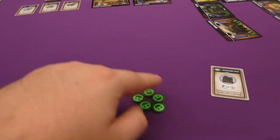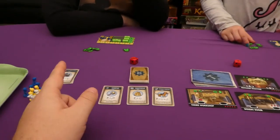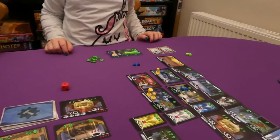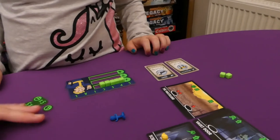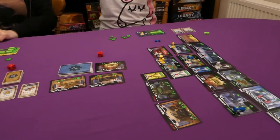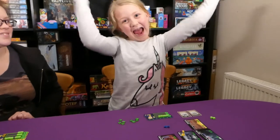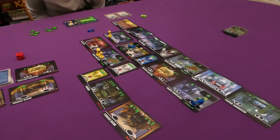For end-game scoring: we total up happiness tokens, then minus any creatures still on each player's floor. I have one creature so I lose a point, ending on four. Jade has none so she stays at eight. Jess has two creatures so she goes from 15 down to 13, then gains one more from her end-game pet card — bringing her to 14. Jess wins with 14, I end with four, Jade ends with eight. That's probably the quickest game of Fallout Shelter we've ever played — the monster deck went so fast!